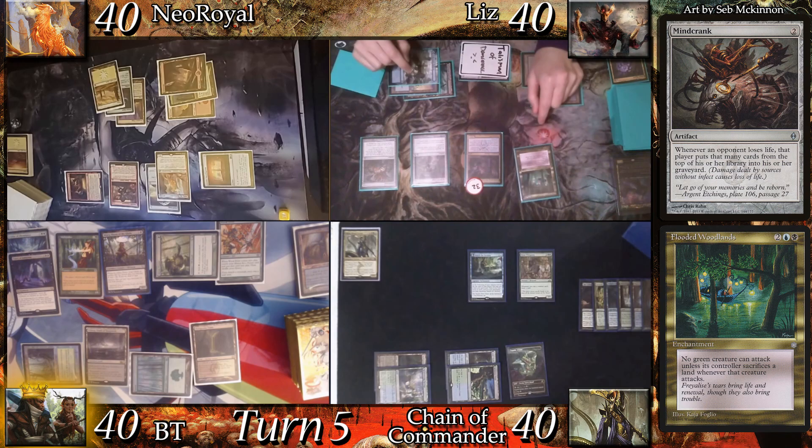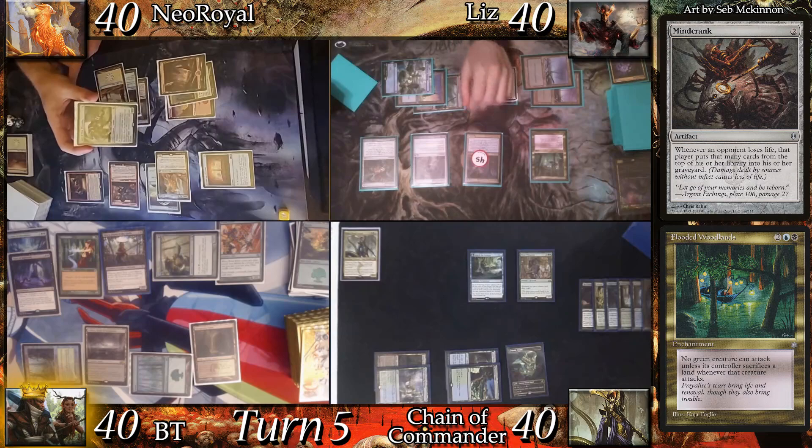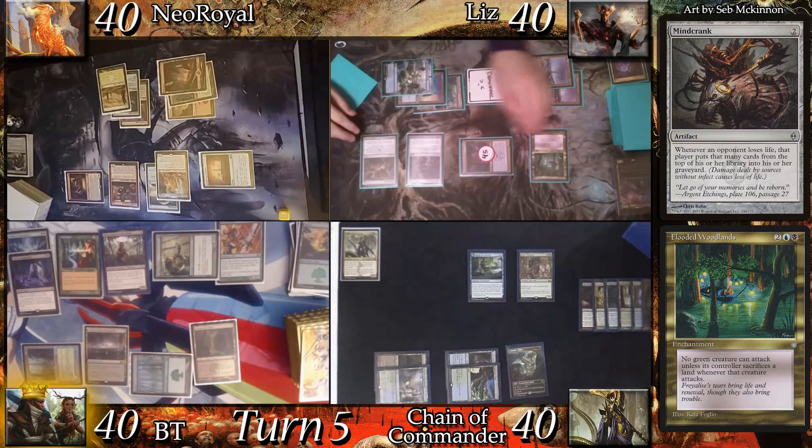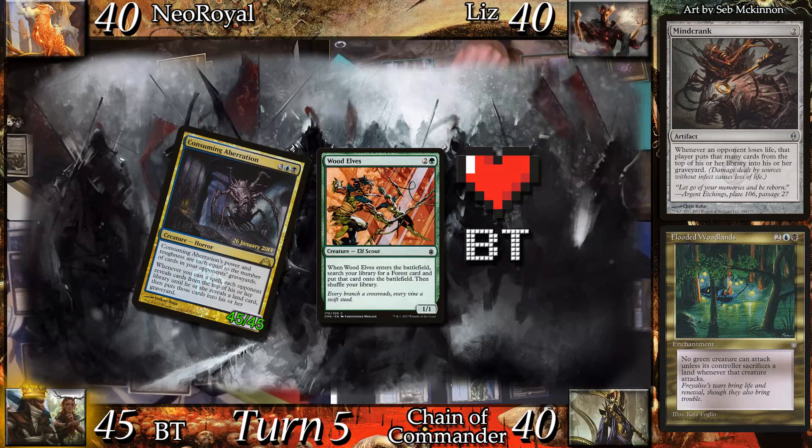She casts Flooded Woodland. The Aberration triggers and I mill 7 again, bringing the Aberration to 45. There's a brief discussion about exiling a card from the graveyard to give indestructible — it only costs 3 mana, not 6. Heading into combat, Liz attacks BT with the Aberration. Before blocks, BT activates Wellwisher to gain 5 life, then blocks with Wood Elves.